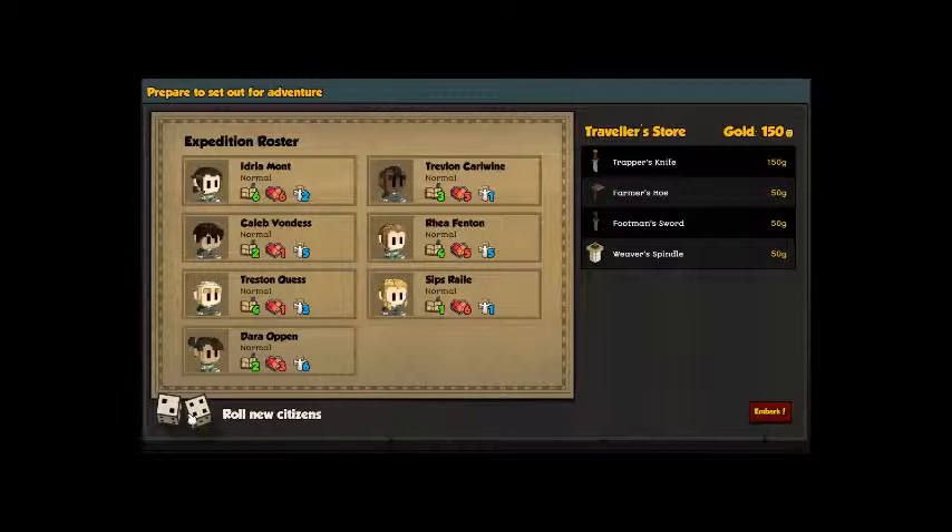We need to start by picking up some citizens. I just hit start new colony, and that's all I've done so far. So we're going to buy a trapper's knife, because it's probably the best thing to do — these are all two pieces of wood. The trapper's knife requires a blacksmith and some metal, so it's obviously the best one to buy.